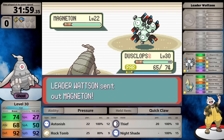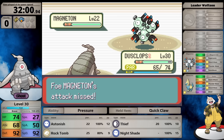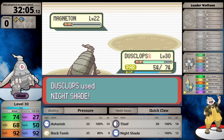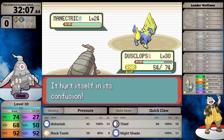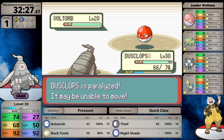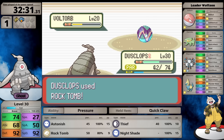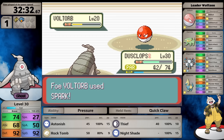I'm not holding a Cheri Berry because I prioritized the Quick Claw, figuring Dusclops would get paralyzed anyway and having the chance to move first despite status would be better overall. Nightshade needs to do enough to the Magneton, which has exactly 59 HP. At level 30, I'm guaranteed a two-hit - if I don't get messed up by paralysis and confusion. I knock out the Magneton but hit myself in confusion twice against Manectric, losing.